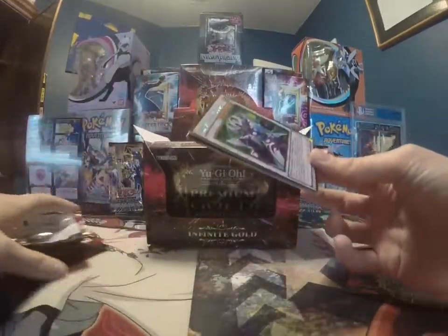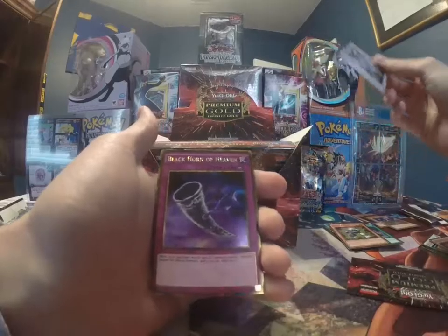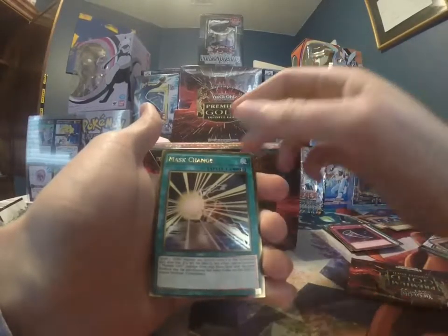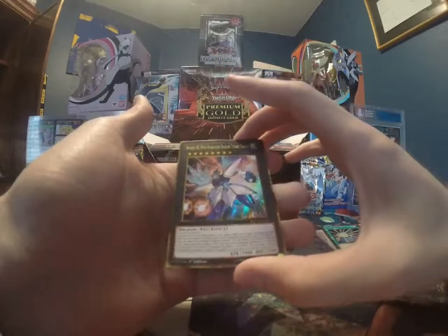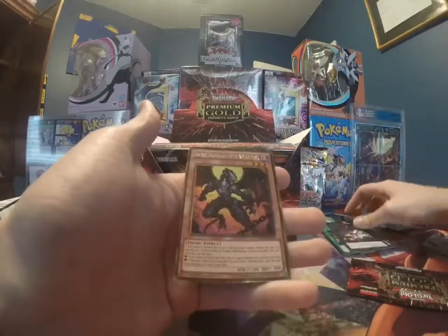Another Arcanite Magician — very cool. I used to love playing this card with the DSF deck way back in the day. Synchro Cat. Mass Change. Number 38, Hope Harbinger Dragon Titanic Galaxy — that is a mouthful right there. Pretty cool looking card. And another Burning Abyss.